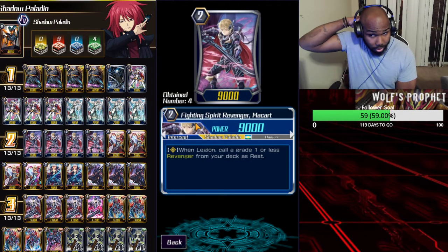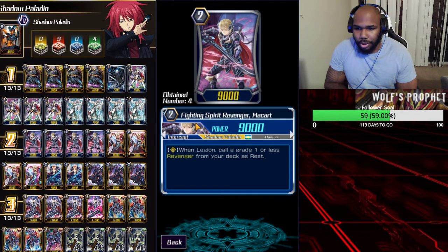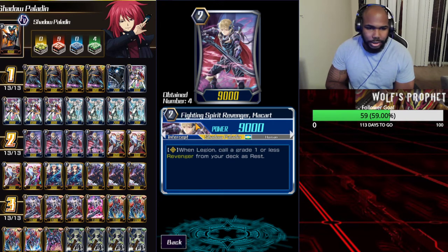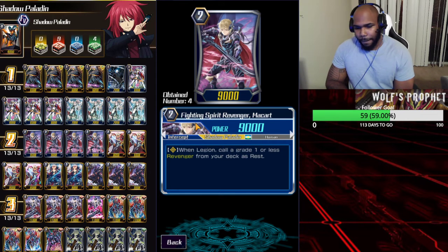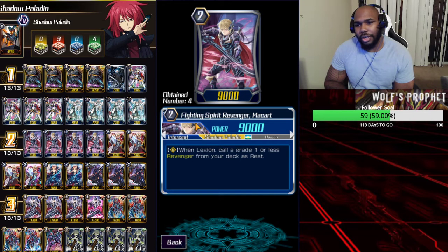It's super strong. Sometimes you play that over the Abyss when going against Gold Paladin with a couple of Garmores to deal with, so you just keep pressuring them with crits. He also gets plus 3k when attacking the vanguard if there's another card in the same column. His legion mate is a pretty good card too — basically a plus one, very free.